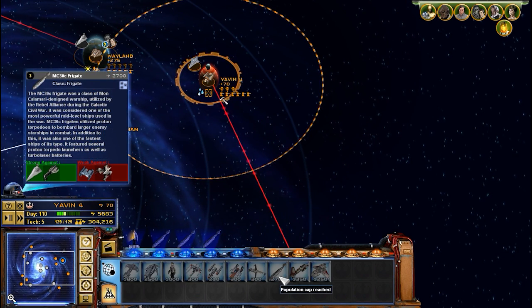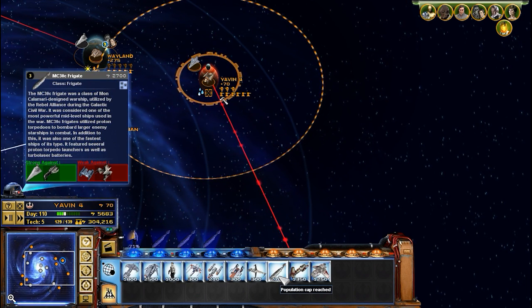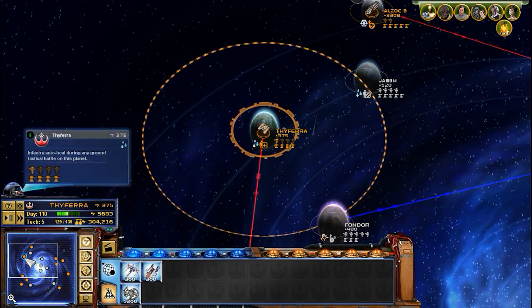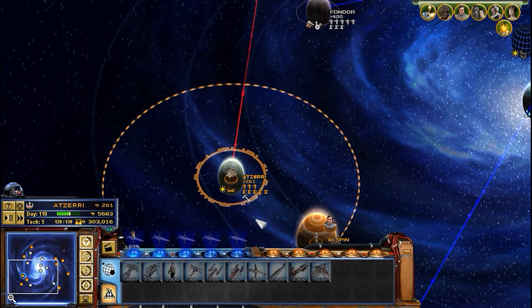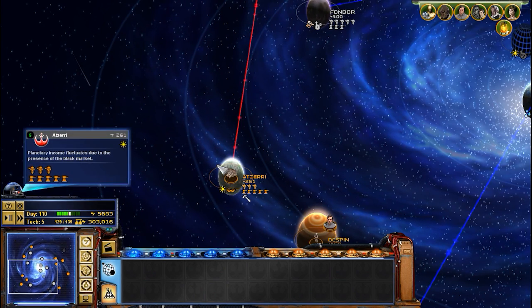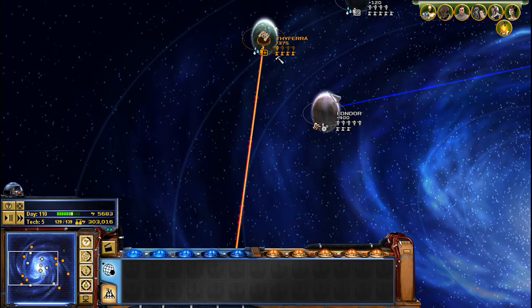All the rest of the reinforcements are going to Yavin 4 for the next assault. Construction complete — nice, ten reinforcements! That's awesome.